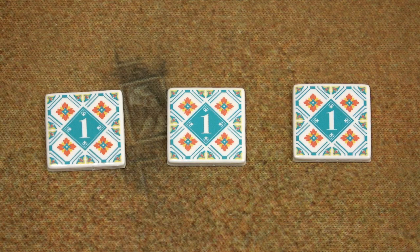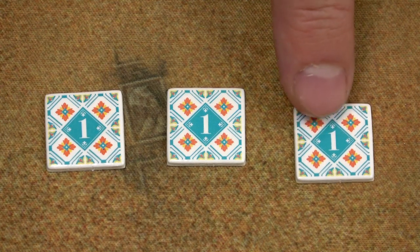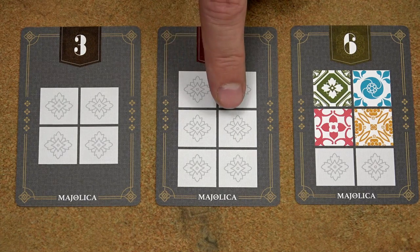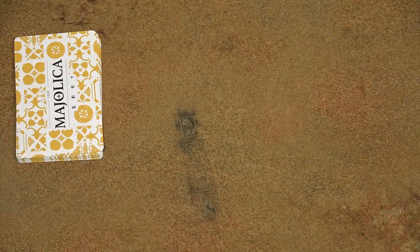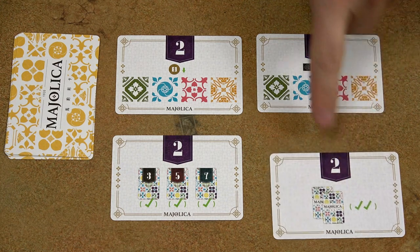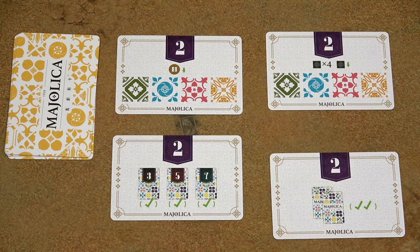The game comes with several expansions. Bloom tokens: if you manage to run all the workshops in one turn, take one of those tokens — it's worth 1 victory point. Kaleidoscope design tiles: these empty spots can be filled with tiles of any color. Mission cards: at the start of the game, place face-up as many cards as there are players plus 1. So in a 3-player game you would have 4 cards. From the last player in player order, each player picks 1 card. If a player manages to fulfill the objectives, they score those points at the end of the game.